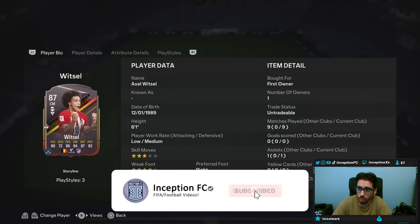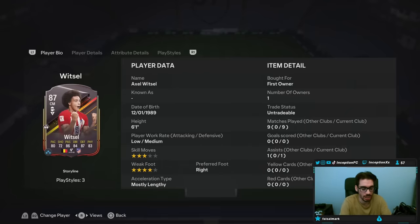Hey guys, what's going on? Inception here and welcome to another video. Ladies and gentlemen, today we have the Storyline Witzel to check out. I think that this card is probably going to be the main selection for most people when they attain — I believe it's level 20, like the last level in the game, where it's 20 and then there's like a pack one afterwards. I forget how it works exactly.